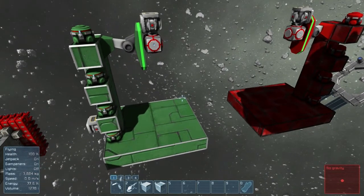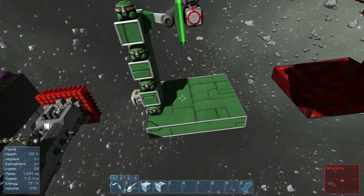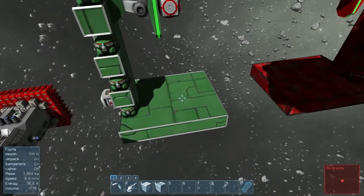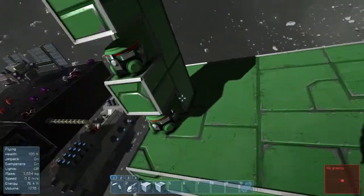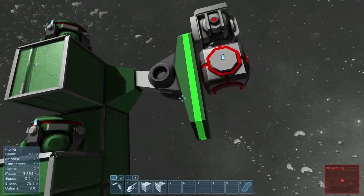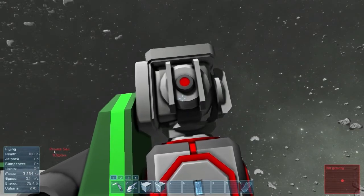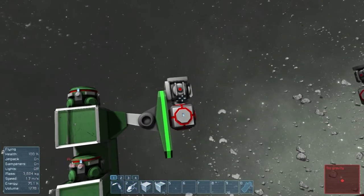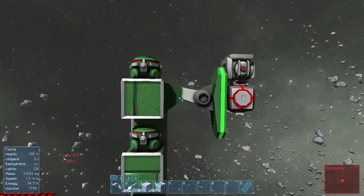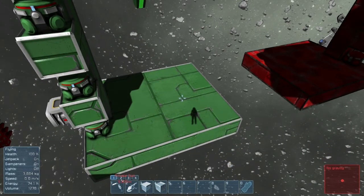In these setups, we have two identical setups except for the blocks used. On the green side is the light armor blocks, and on the red side is the heavy armor blocks. The floor is the impact zone. Along the side we have four gravity generators, a landing gear to attach things to, and an artificial mass with its own power supply. The idea is we turn on the reactor for the artificial mass, turn on the reactor for the gravity generators, and then remove the landing gear, allowing the artificial mass to fall at speed into our floor.